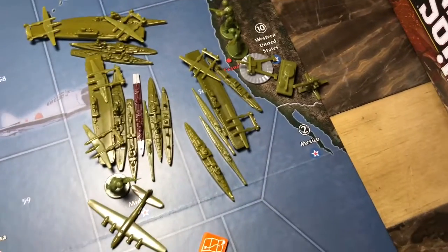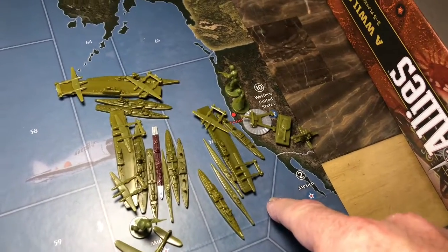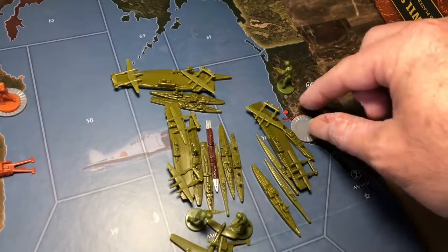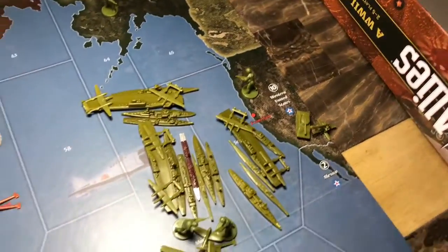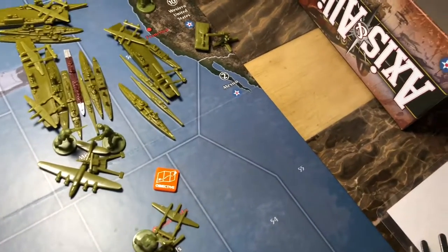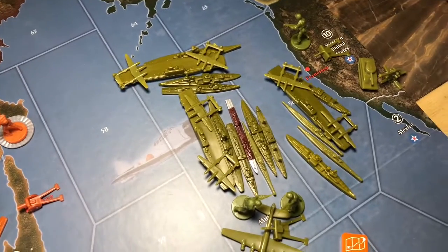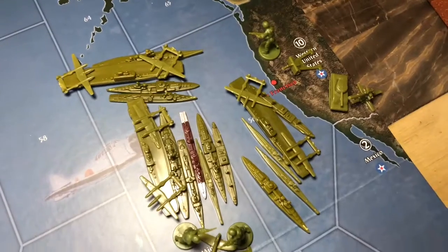I missed something — the transport off the western coast of the US is taking one infantry and one artillery with it to Midway. Sorry about that, I had so many non-combat moves I forgot one. So in Western US we've got one infantry, one artillery, one tank, and one AA gun.